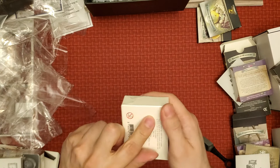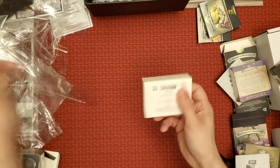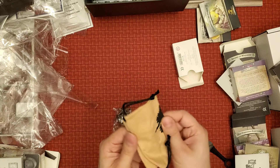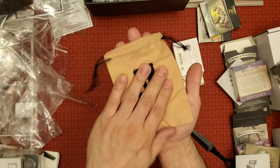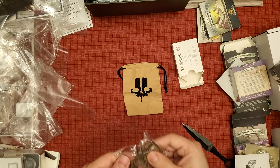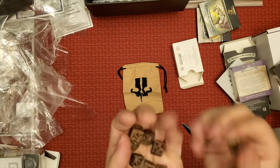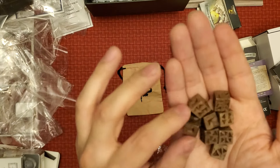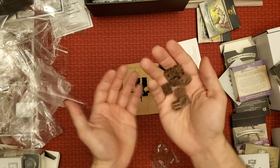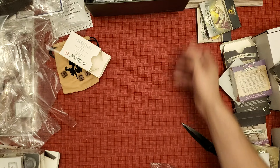This is the bone dice and baggie. I believe this was a $15 add-on. Some people said it was worthless, but I wanted the baggie. The bag is pretty small — about the size of my hand. The dice are nice though — I thought they'd have holes through them but they look good. I really like these. They're bone dice, so they're unique even if people say they're not worth getting.